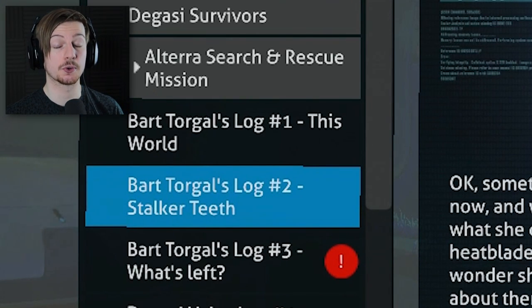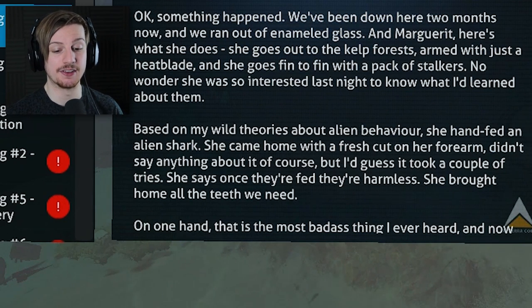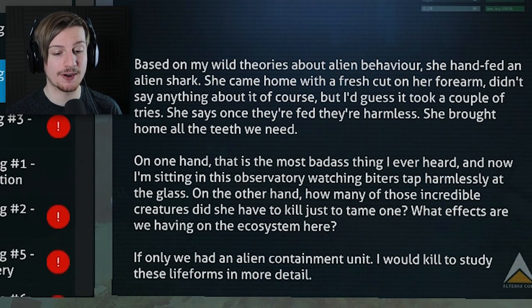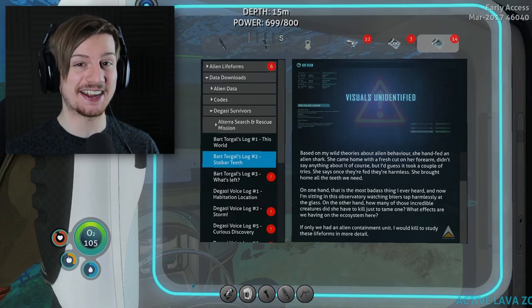Bartolkel log number two - stalker teeth. Something happened. 'We've been down here two months now, and we've run out of enamel glass. And Margaret - here's what she does. She goes out to the kelp forest, armed with just a heat blade, and she goes fin to fin with a pack of stalkers. No wonder she was so interested last night to know what I'd learned about them. Based on my wild theories about alien behavior, she hand-fed an alien shark. She came home with a fresh cut on her forearm. She says once they're fed, they're harmless. She brought home all the teeth we need. That is the most badass thing I've ever heard. How many of those incredible creatures did she have to kill just to tame one? What effects are we having on the ecosystem here? If only we had an alien containment unit.'